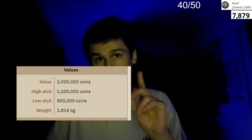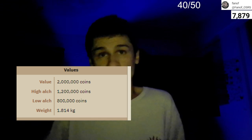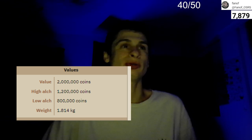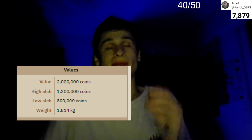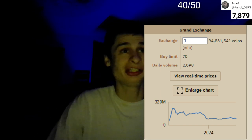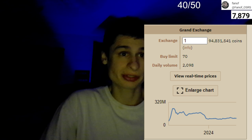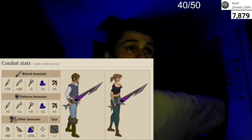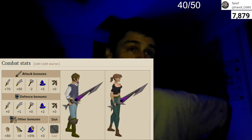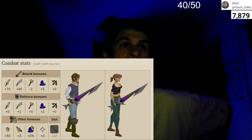The predetermined item value on death is 2 million coins. The high alch value is 1.2 million coins, low alch is 800,000, and it weighs 1.814 kg. Do not alch this — if you really need the coins, I do not recommend that whatsoever. There are about 2,000 traded per day with a buy limit of 70. The combat stats give plus 70 stab, plus 80 slash — so it's more useful on slash — and negative 2 with the war hammer, plus plus 5 in magic attack, as the special attack is a magic-based attack.